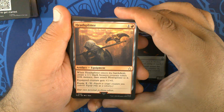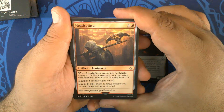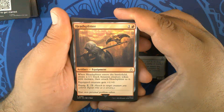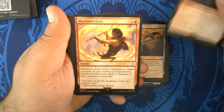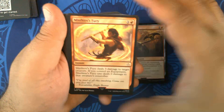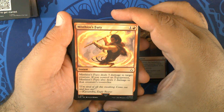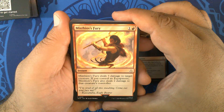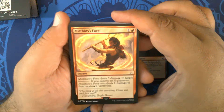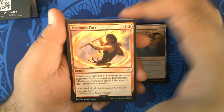Head Splitter — one and a red artifact equipment. When it enters the battlefield, create a 1/1 black Assassin creature token with Menace, then attach Head Splitter to it. Equipped creature gets +1/+0. Equip two. And that's also Pauper legal — pretty cool. One of those. Mystio's Fury — one and a red instant. Deals three damage to a creature. If you control an equipment, it also deals two damage to that creature's controller. Three copies of that.